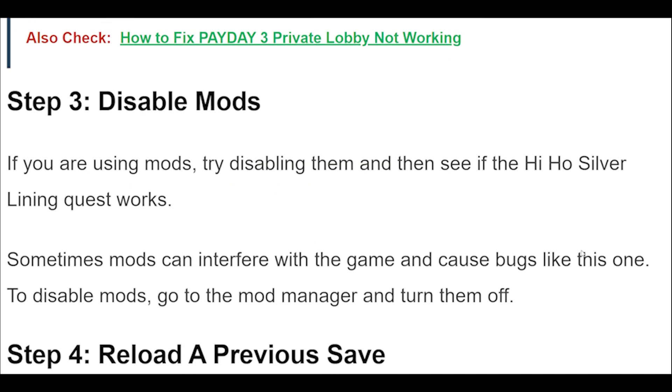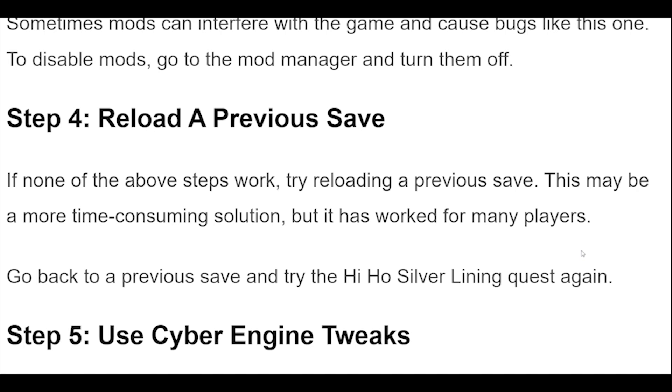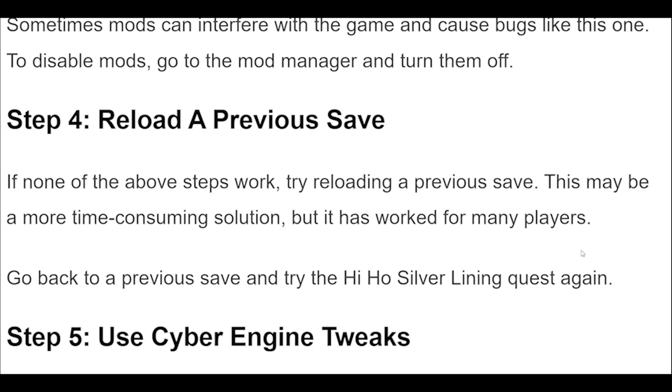Step 3: Disable Mods. If you are using mods, try disabling them and then see if the Hi Ho Silver Lining quest works. Sometimes mods can interfere with the game and cause bugs like this one. To disable mods, go to the mod manager and turn them off.